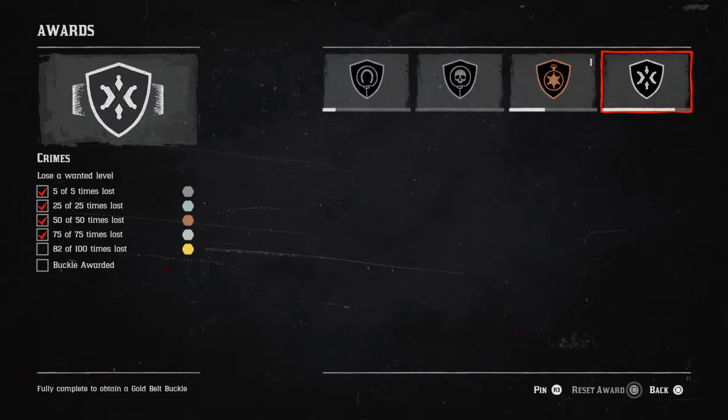And then there's lose wanted level. Basically, that's any time you're in the red ring, you come out of the red ring, and the wanted word in the top right goes from red to grey and then goes away — then you've lost your level. And that's how you get that buckle.